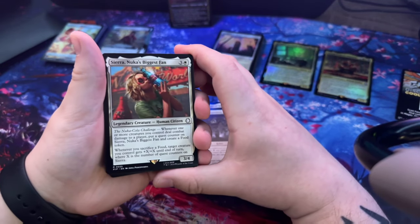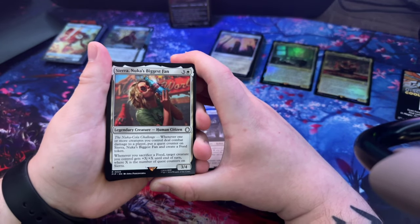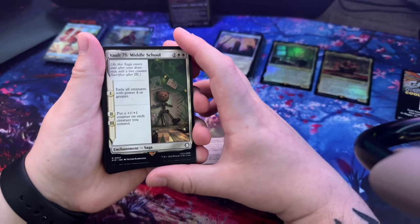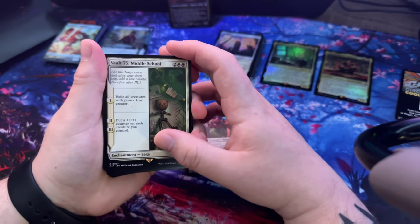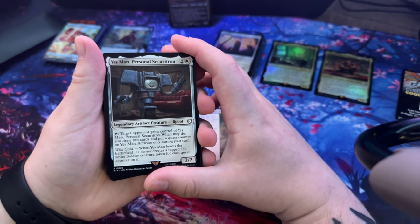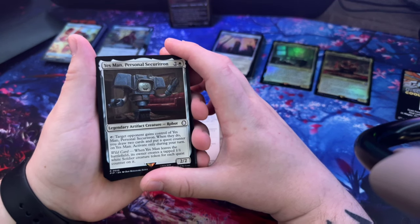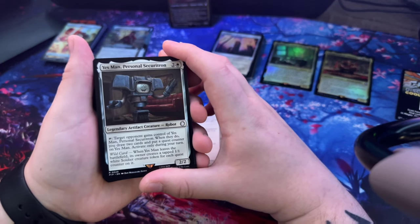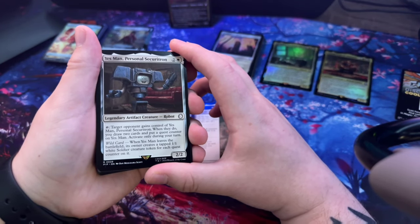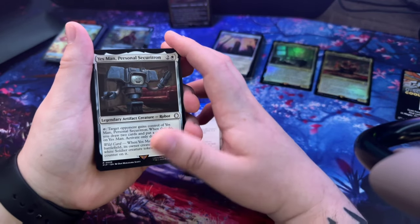The Nuka-Cola's biggest fan - I ran into her a good amount of times in Fallout 4. Vault 75 Middle School - exile all creatures with power four or greater. Yes Man Personal Securitron - target opponent gains control of Yes Man. When they do, you draw two cards and put a quest counter on Yes Man. Only during your turn, Wild Card: when Yes Man leaves the battlefield, its owner creates a tapped 1/1 white soldier creature token for each quest counter on it.